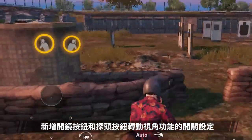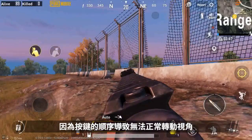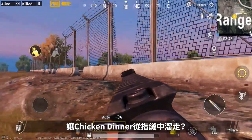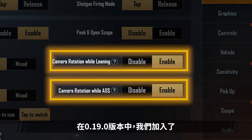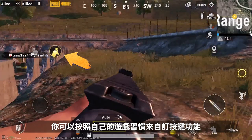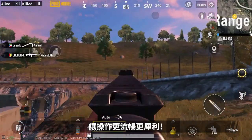1. Added on-off settings for scope and peek buttons. Using the lean function can be difficult to control, and a few players have lost a chicken dinner because of this. We listened to your feedback, and in 0.19.0 we've added the toggle settings for scope and peek buttons in order to give players the best customizations possible. Smooth controls for a smoother victory.